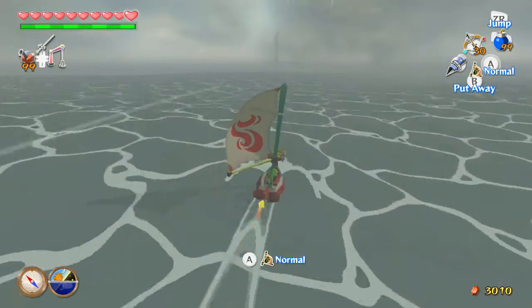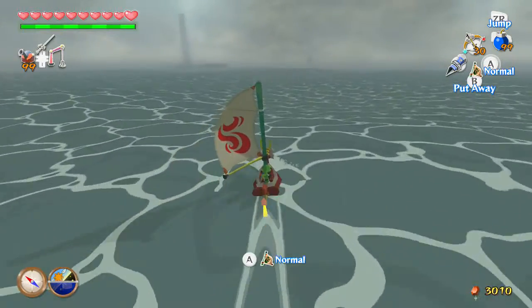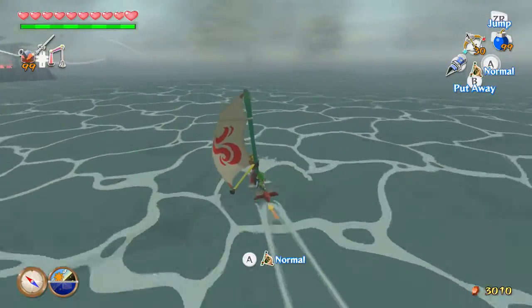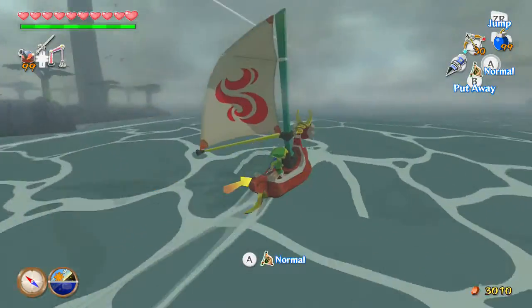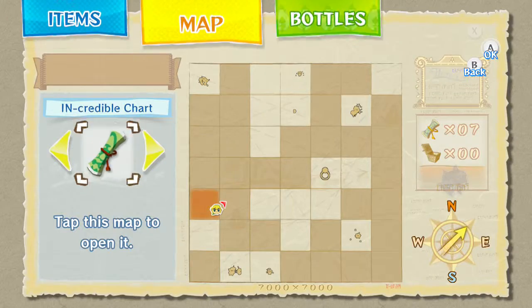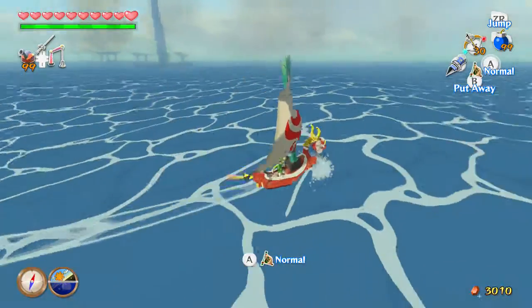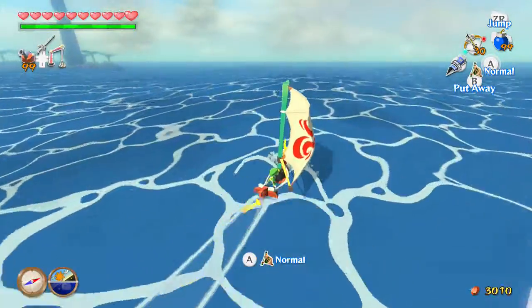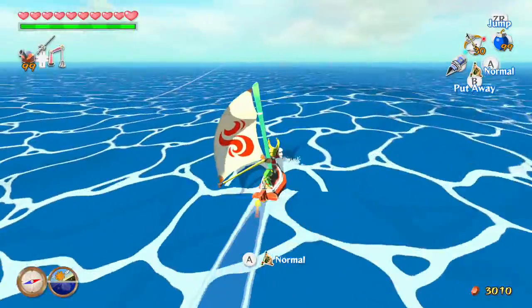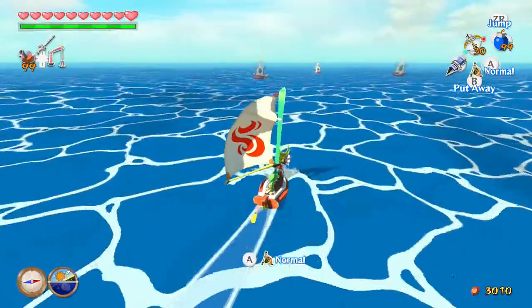There should be a couple of ships guarding a little area, and that's where the next chest is that will contain the triforce. I thought that was the Tower of the Gods — I was just looking at it from the corner perspective and wasn't paying attention. Okay, let me make sure we're not passing by it. I know it's not that — wait, is this it? This looks like boats. So what do I do? I thought there was like a little area you went into. I guess not though.